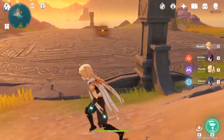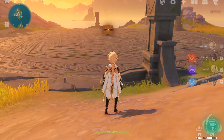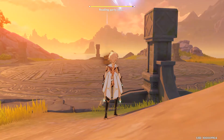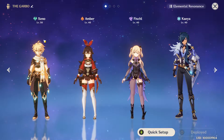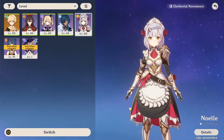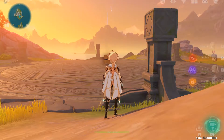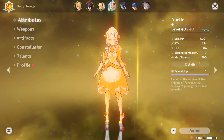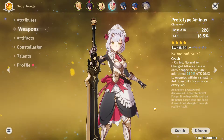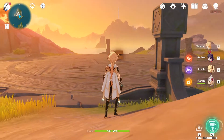Before we go in, I'm going to adjust my party slightly. Since Geo typically requires other earth characters to do well against it, we want to make sure we have at least one earth character in our party. It'd probably be good to convert the main character into being Geo, but if you have other characters like Noelle from the beginning banner you can use her as well. Our Noelle has had quite a bit of investment — including a four-star weapon that we crafted ourselves — and we've limit broken it once so it's up to level 40.